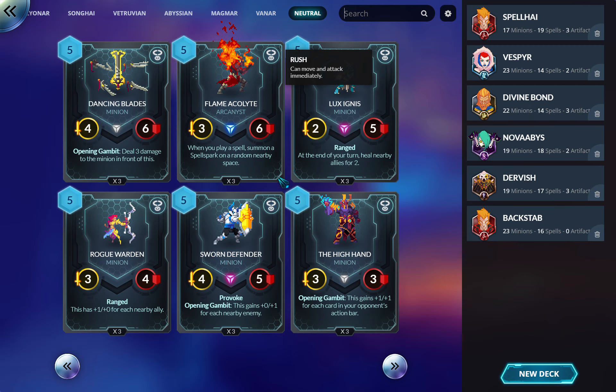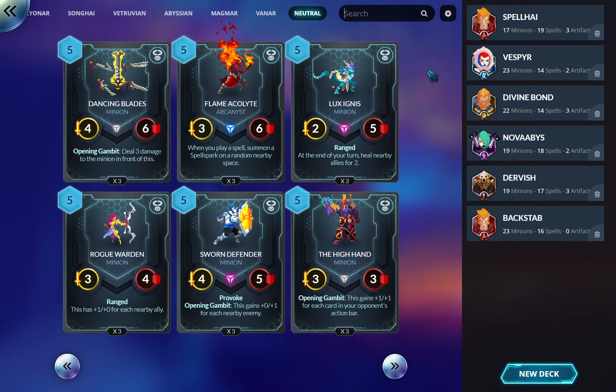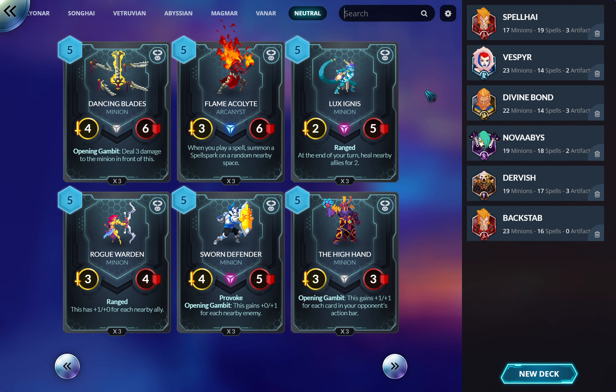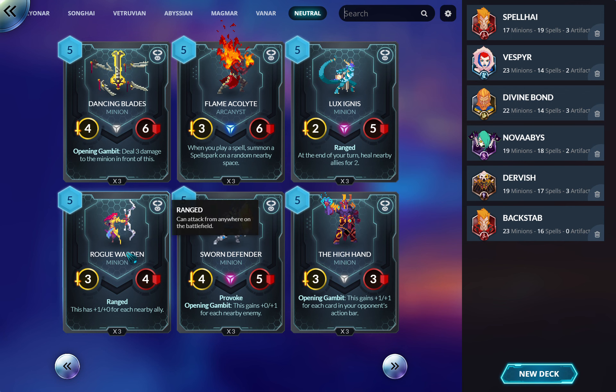This next card is a build-around — these guys have Rush so it basically makes your spells deal an extra one damage with a body. There were some cool combo decks that tried to buff these. Healing nearby allies for two is interesting because that heals generals too — maybe this is legit. You drop it behind your general, heal two, and now you have a ranged threat that heals two again and again if they don't deal with it. But five mana getting wiped by Magmar is risky.